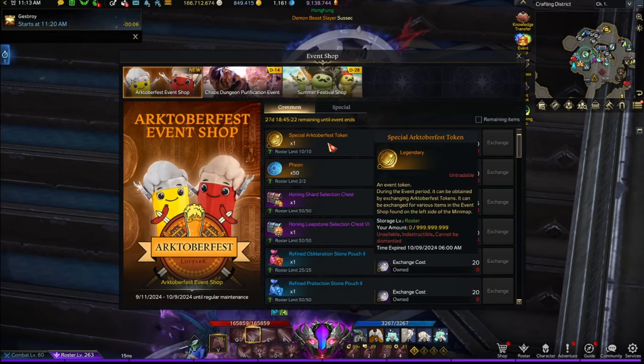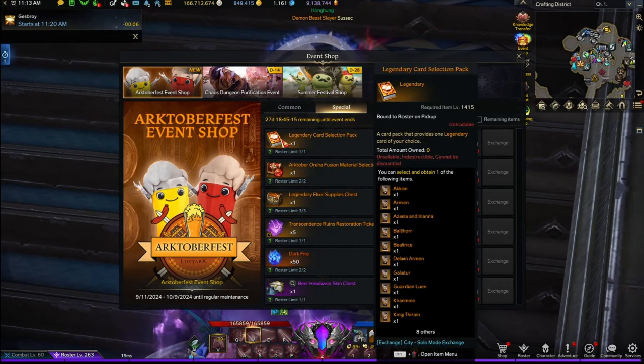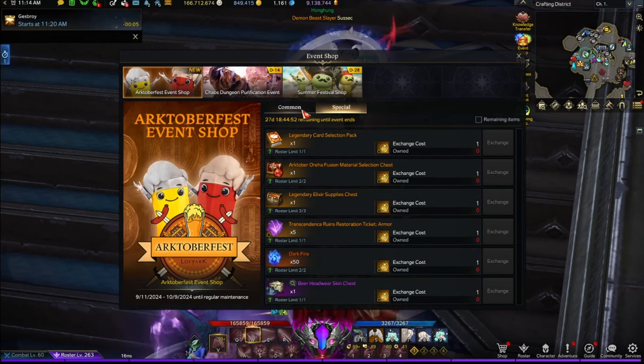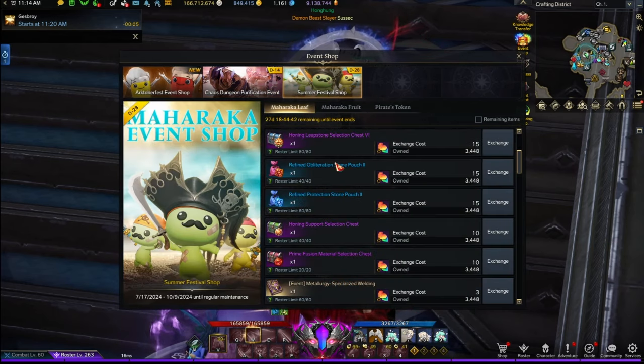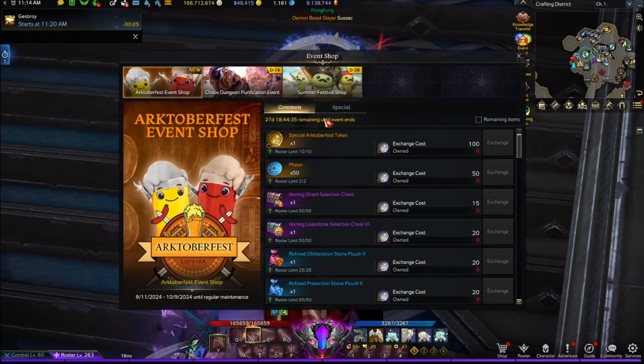The important part is the special tab — using the special October token you can access these rewards. First off, a legendary card selection pack for those who only needed one more card for LoS 30 — congratulations! You also get two oreja fusion material chests. For a prime chest it gives you a total of a thousand extra fusion materials, which is definitely necessary because previously there were no fusion materials here at all. That is amazing.